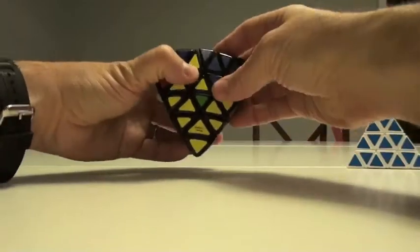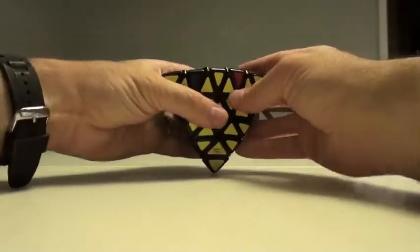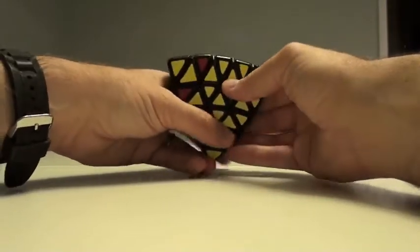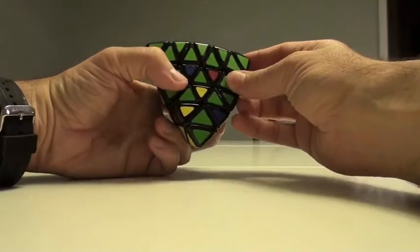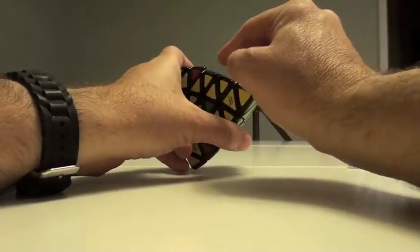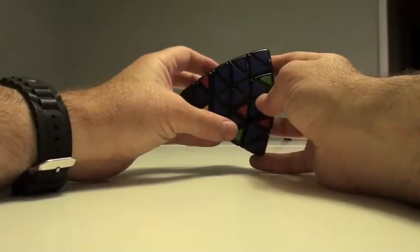Here's the blue and yellow — this comes back in. See, look at that, came right back in. So all these blues are in place. More than likely, you're going to find all the reds are going to be in place too. So all of these center middle edges are in place.